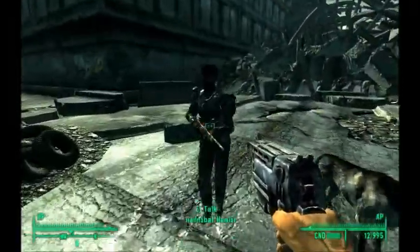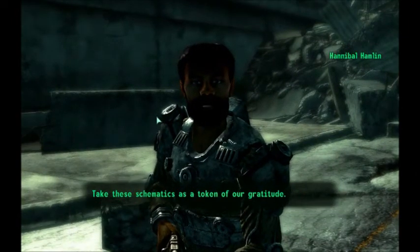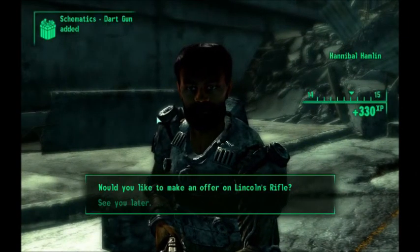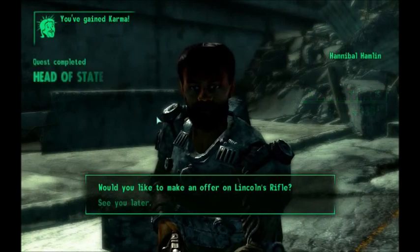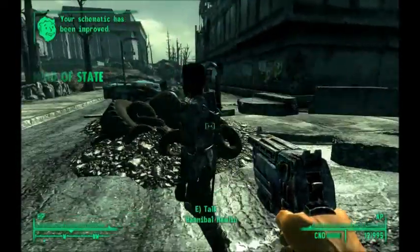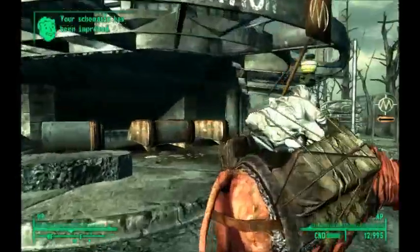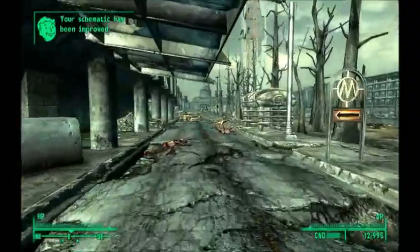Talk to Hannibal. 'You have been good to your word.' He gives you the schematics for the dart gun and karma. So that's good. And that's our new home now — friendly environment, like always.